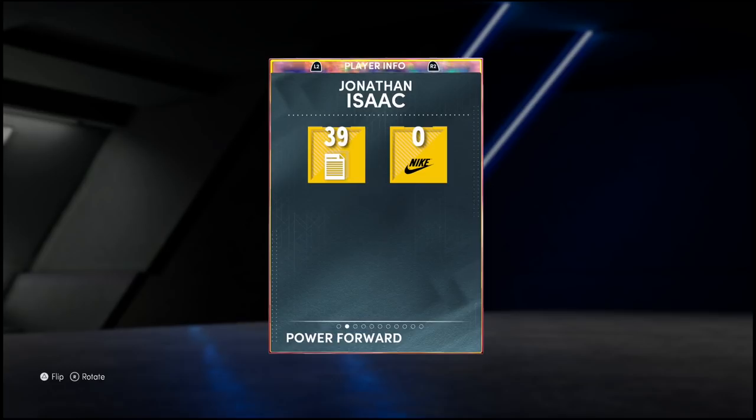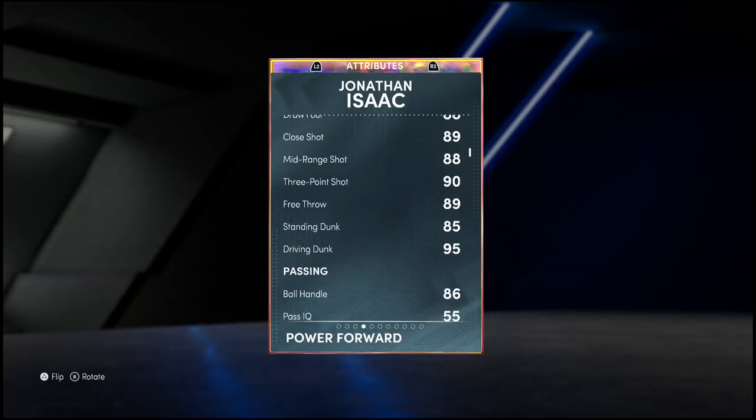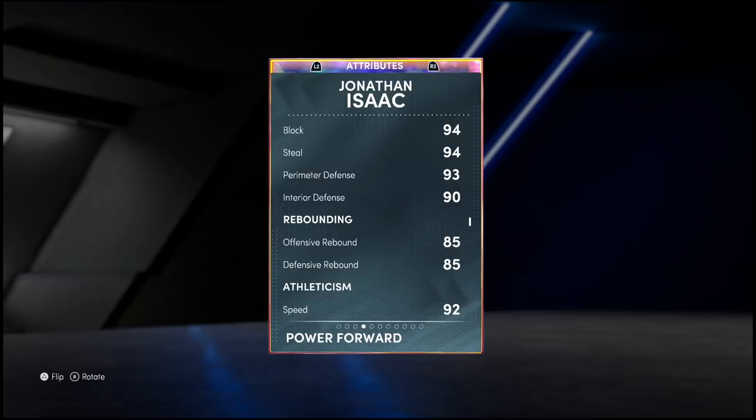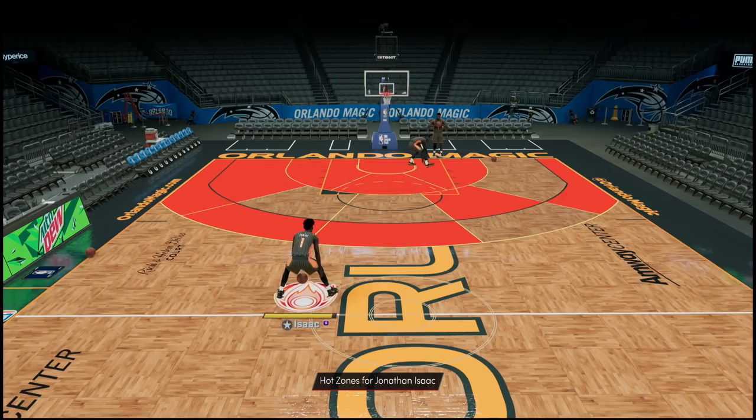Let's take a look at this man: 95 offense, 99 defense, 6'11 with around a 7'2 wingspan. Stat-wise, I like the driving layup, 88 mid-range, 93 ball, 95 driving dunk — noteworthy right there. 86 ball handle — you likely want that to be a 90 plus on a tall guy like this. Defensively he's cracked: 94 block and steal, 93 perimeter, 90 interior, insane rebounding at 92.